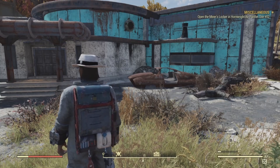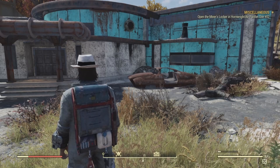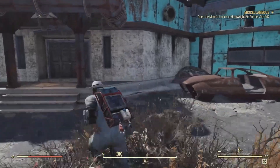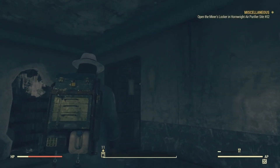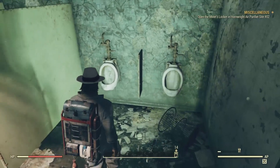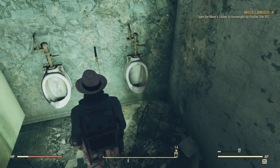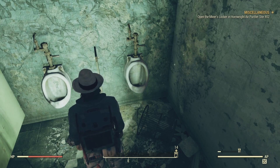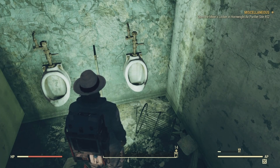Our first bobblehead location is on the first floor inside the men's restroom in a urinal. As you enter and come into the men's restroom, in one of these urinals you have a chance to find a Vault-Tec bobblehead — unfortunately not one this time.